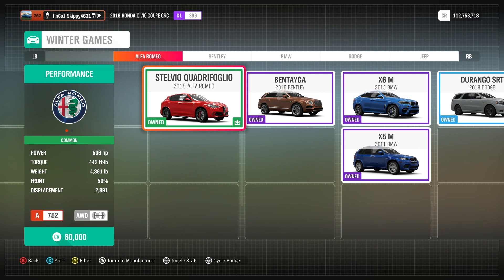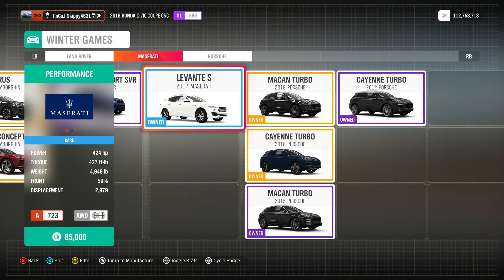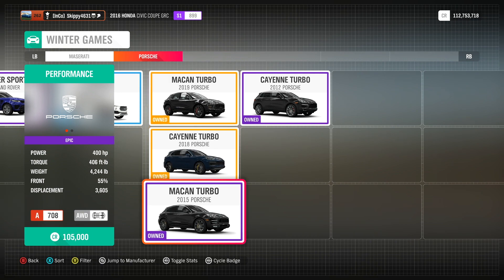To compete in the winter games I need a vehicle. I'm thinking the 2015 Porsche Macan Turbo running 400 horsepower, 406 foot-pounds of torque, four-wheel drive. It's low down in class A at 708, so I can get plenty of upgrades, and it's available from the auto showroom for 105,000 credits.